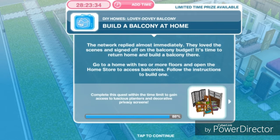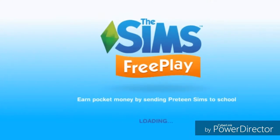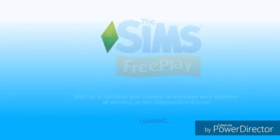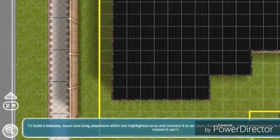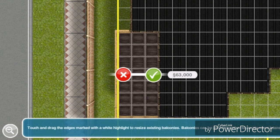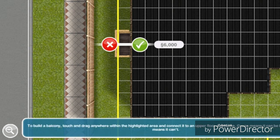Build a balcony at home. The network replied almost immediately — they loved the scenes and signed off on the balcony budget. Go to a home with two or more floors and open the home store to access balconies. I'm going to go to a house I've been working on — you have to have a two-story house to build the balcony. Now I'm going to go to the balconies tab, drag a balcony across — I'll just do a small, two-by-one balcony.